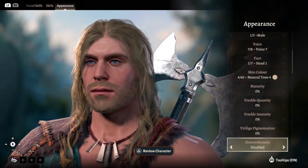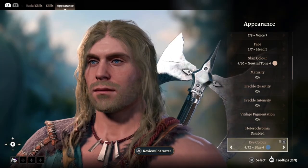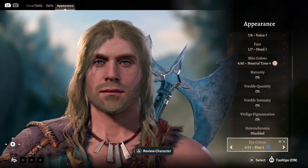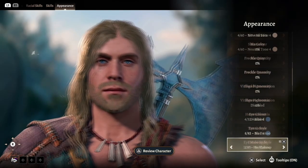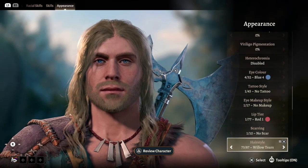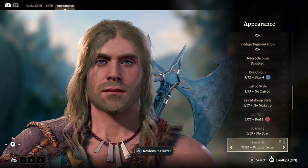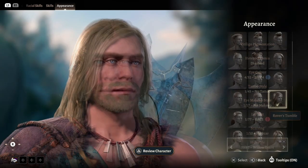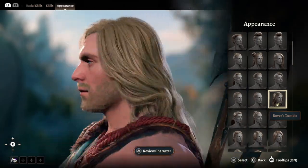Maturity, freckles, vitiligo, heterochromia — we're not going to do any of that. For eye color, we're going to go with blue four for that nice deep piercing blue. No tattoos, makeups, or scarring. For hairstyle, we actually get a number of options — Reverse Tumble, which we used on Drizzt Do'Urden, is a very nice clean longer look, hence why we used it for our wonderful Dark Elf.